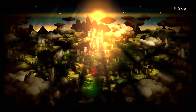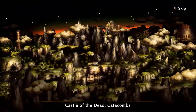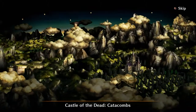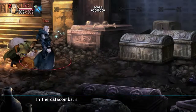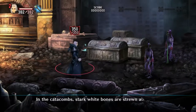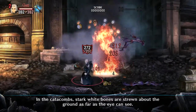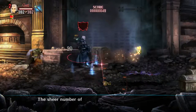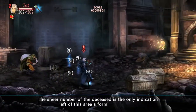Hello you guys, this is Alex the Vegan Gamer and we are heading for the Castle of the Dead, the catacombs, and we're leveling up our mage in the catacombs. They're coming — stark white bones are strewn about the ground as far as the eye can see. The sheer number of the deceased is the only indication left of this area's former prosperity.